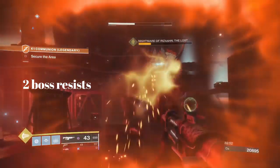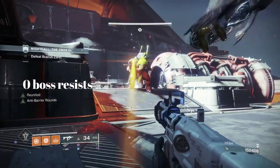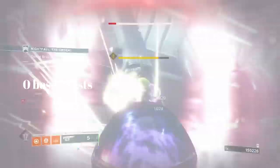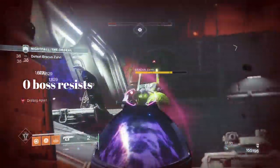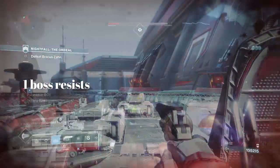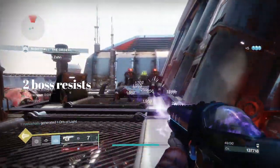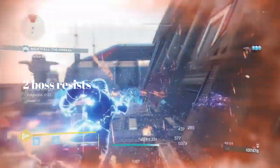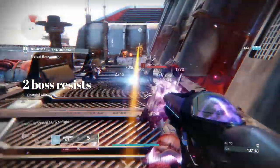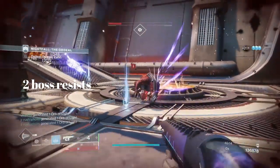Every little thing matters on your build and fitting it all in while balancing it perfectly for all the situations you'll face. Against a boss sniper with zero mods, you're right above that faint white line. With boss resists and warmind protection synergizing together, like popping super to create warmind protection at half health right before getting sniped — because of the two boss resists synergizing with the warmind protection it allows you to survive situations like that where health recovery is turned off or extremely delayed, which happens all the time in Togetherness.